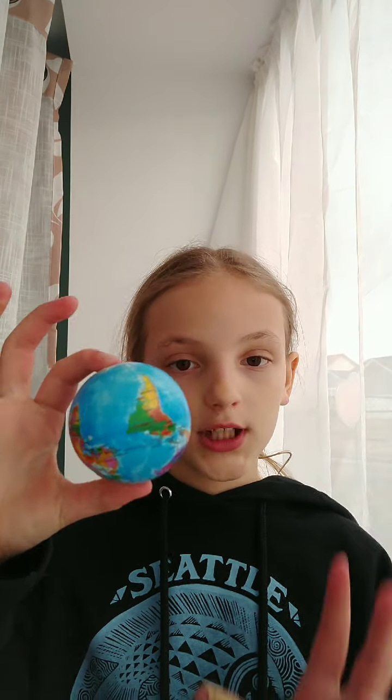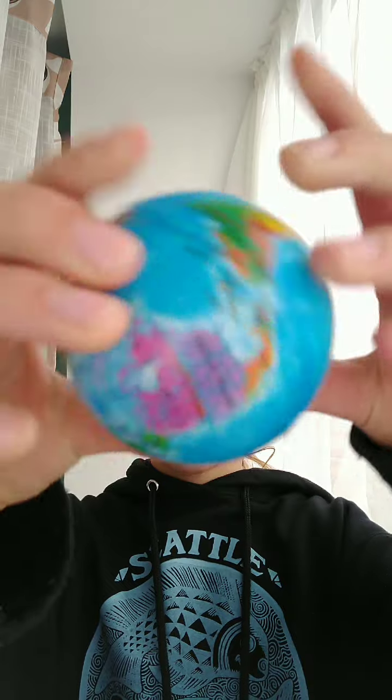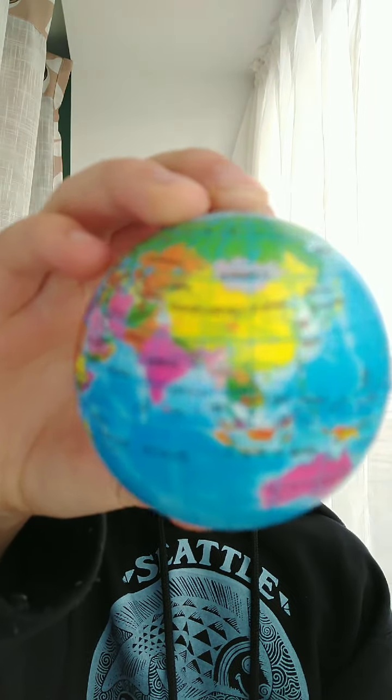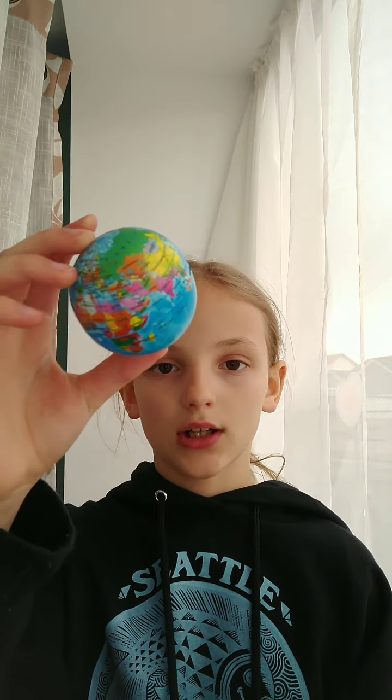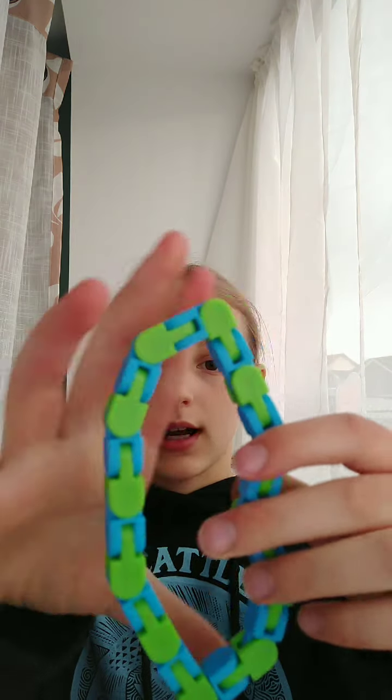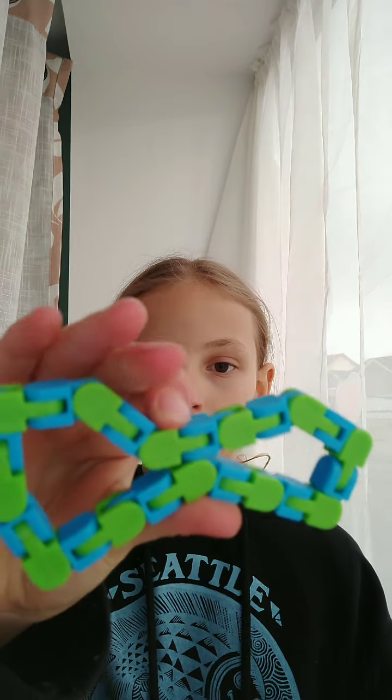Oh, we have blue! I don't have many blue fidgets so this is going to be a challenge. My first blue fidget is this earth stress ball. It's not my favorite, but you can actually see all the words on there — it's just kind of hard to see on camera, but it's so pretty. Next up I have this blue wacky track. I know it has green on it, but I counted and there is exactly one more blue.